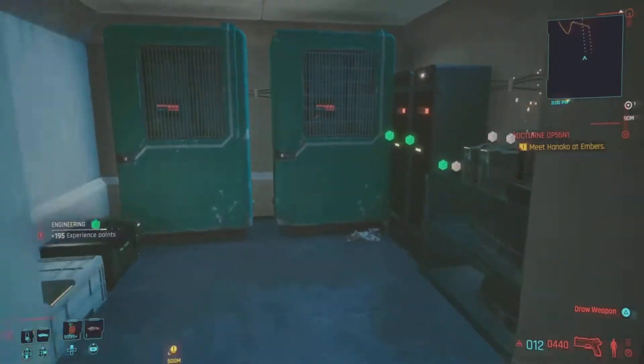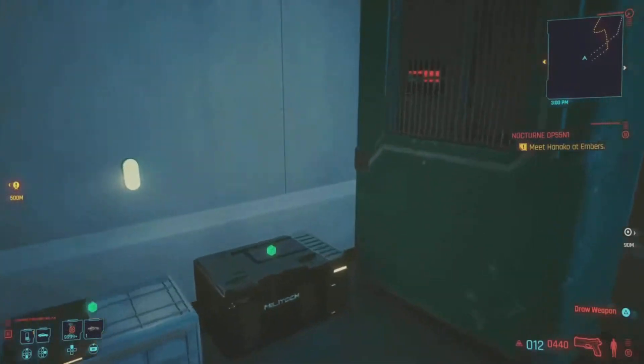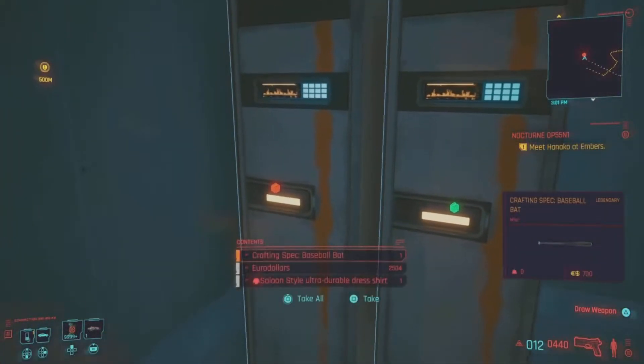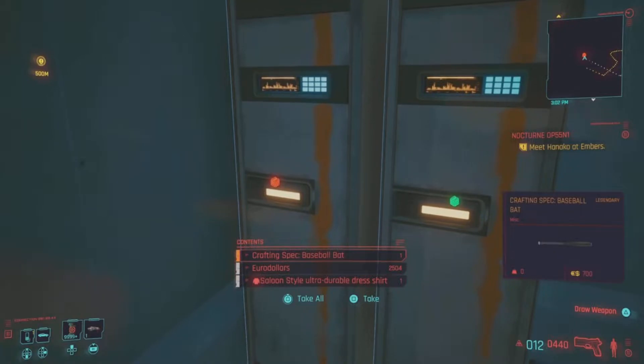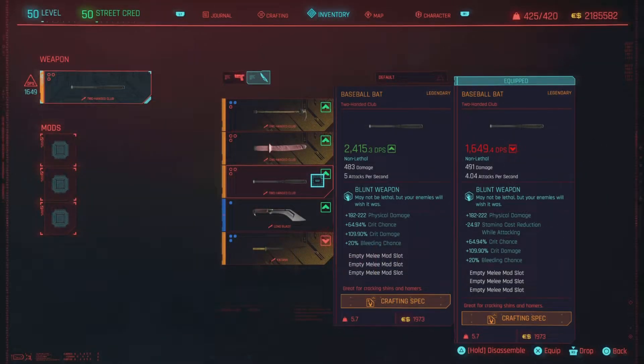Right in here will be the crafting specs to another baseball bat. There you have it — I showed you one location and here is the second one. Another baseball bat for 2500 Eurodollars, and we also have ourselves a nice little dress shirt as well. So we're going to craft these bad boys up.